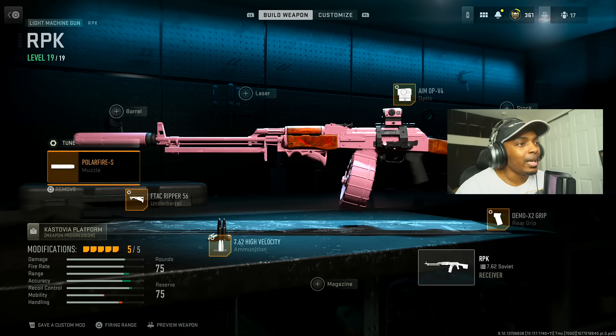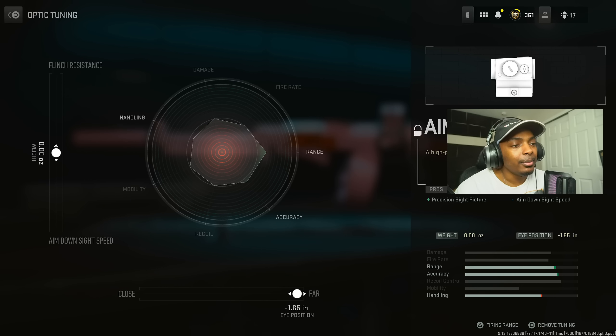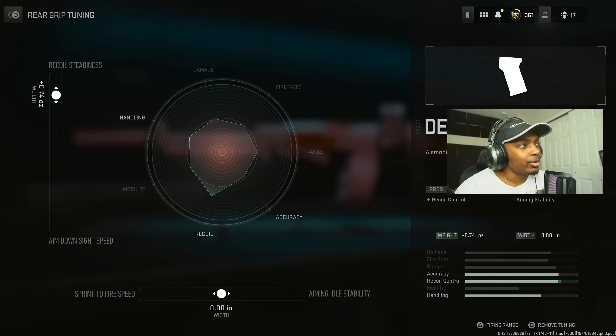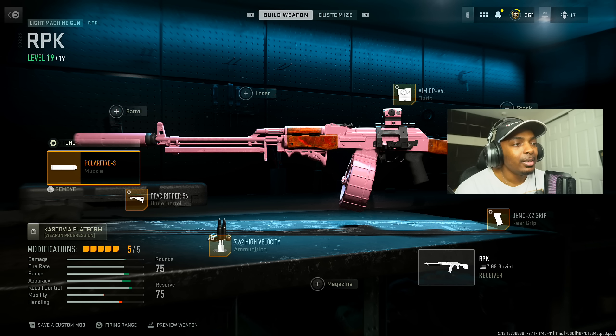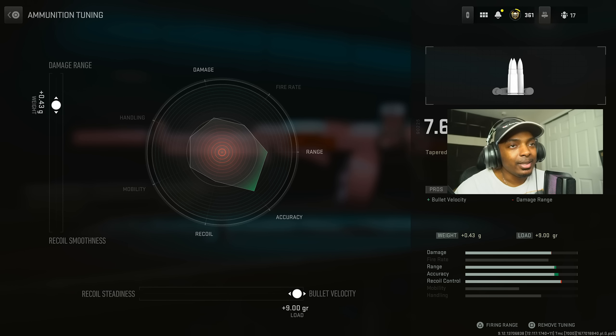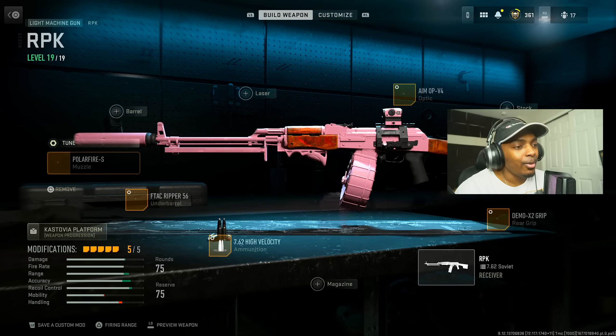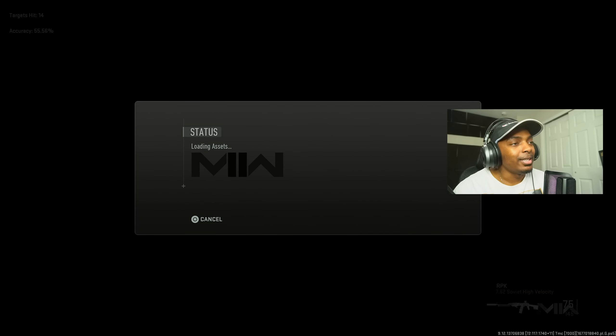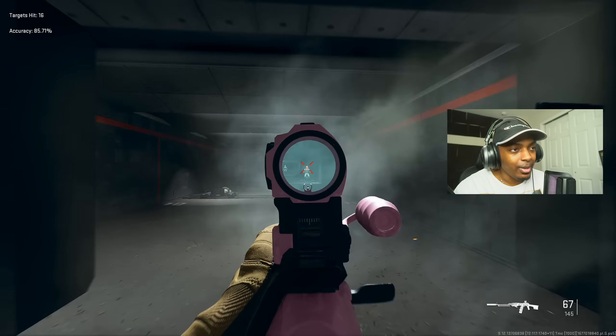Increase the bullet velocity at 0.32 inches and the recoil smoothness by 0.32 ounces. Put on the Aim OP V4, max out the far range. Put on the Demo X2 Grip for recoil control, increase the recoil status by 0.74 ounces. Then put on High Velocity — max out the bullet velocity, increase the damage range by 0.43 — this is one of the only ones where maxing it out actually has a purpose. Then F-TAC Ripper 56 for aiming out stability, hip fire accuracy, and recoil stabilization — increase the aiming out stability at 0.21 inches and the recoil stabilization by 0.44 ounces.